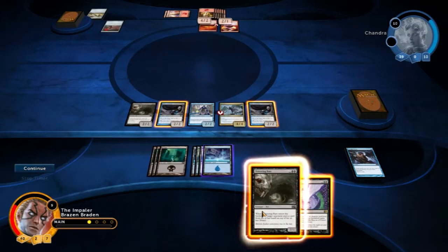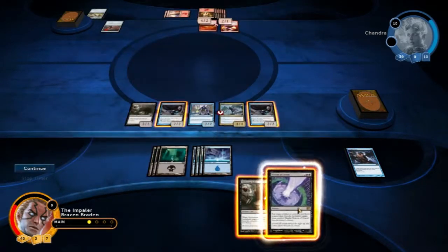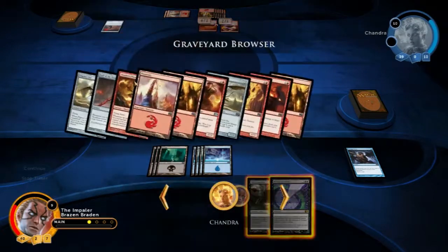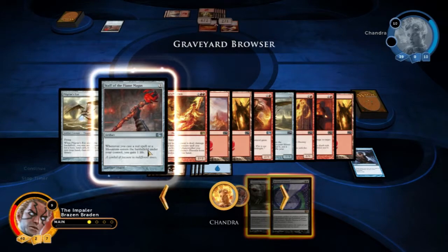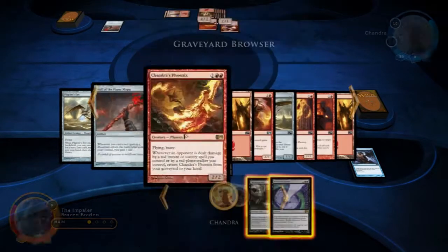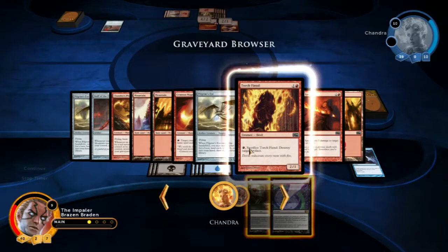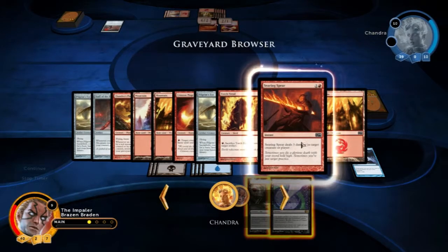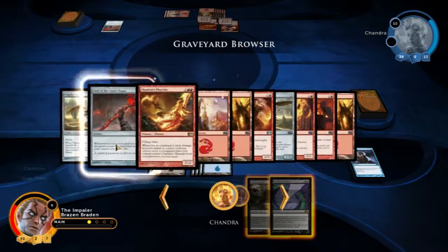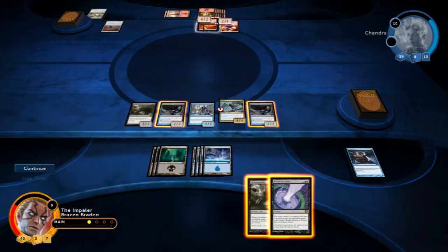I cannot block next turn, and I lose 1 health from my card — so that's going to be 5 damage, leaving me on 5. She didn't attack, which is quite interesting. Why did she not attack? We can get one of these flyers as a backup should she choose to attack. We have to use a mountain for its ability, which we don't have. We could get a flyer perhaps as backup, should she choose to attack.